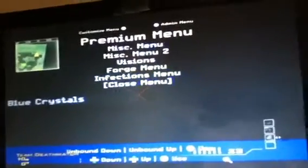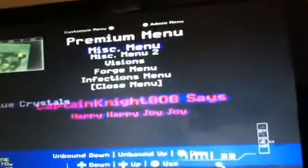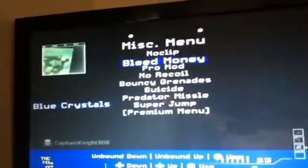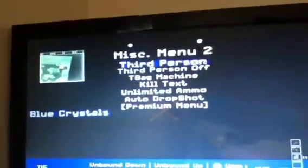There's heaps here. You can go mist menu, bleed money, any of these. Go back to premium, mix menu too — you can put all those on.